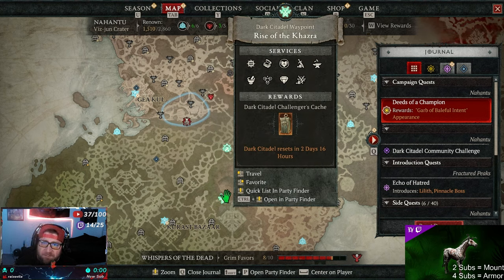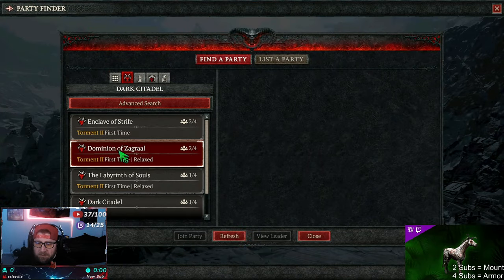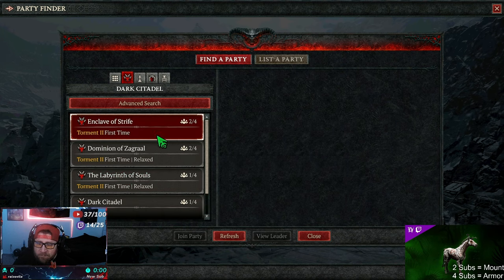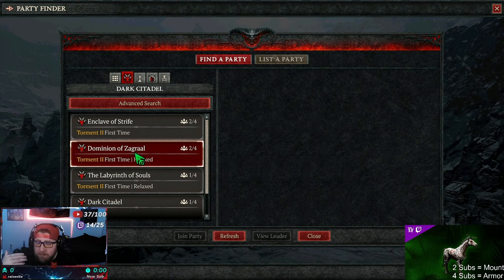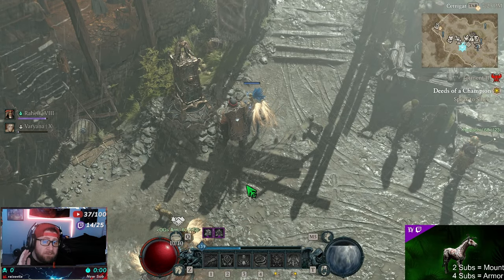Finally, the Dark Citadel — the brand new content — is by far the best. I've had an absolute blast doing this with my community. You get a cache every four days, but you can still go through for sweet cosmetics and enjoy the content itself since it's still really good XP and you can get great items. For solo players this might not apply, but give it a shot using the Party Finder under Social — there are already people looking to run it, including first-timers.